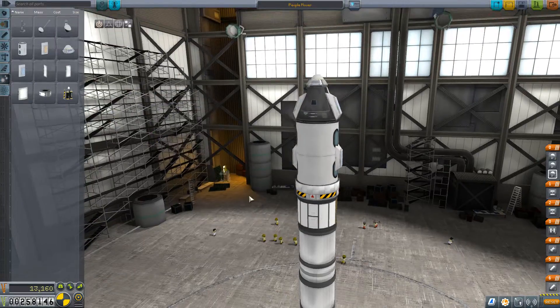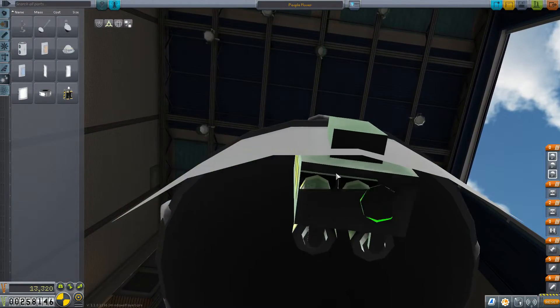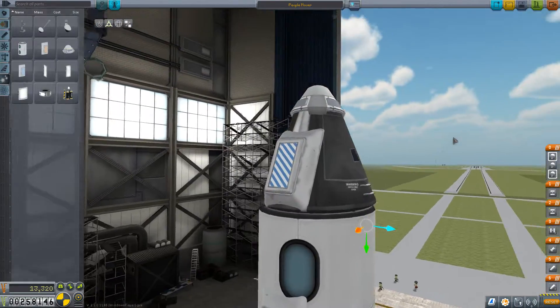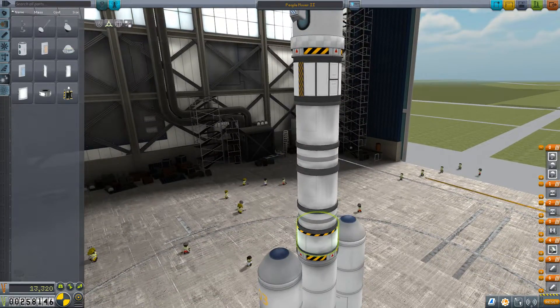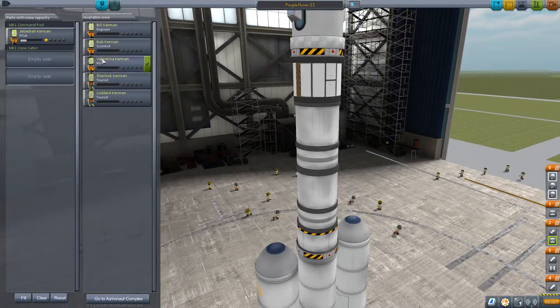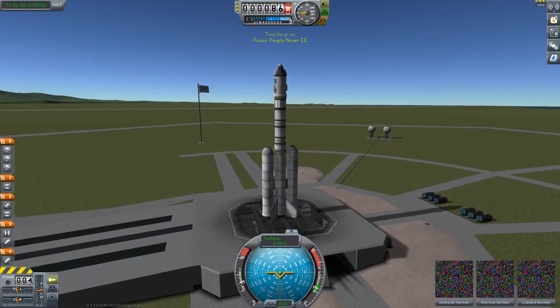What do you say we hide some batteries in here too? Yeah, I can't get those. I win. Why didn't it go? It's all wrong. Okay, that is correct. Alright, so I want my pilot. I don't want two tourists. Alright. Oh, I didn't see how much that cost. Okay, I'll make quite a bit of money off of that. Doesn't matter. Roll program.